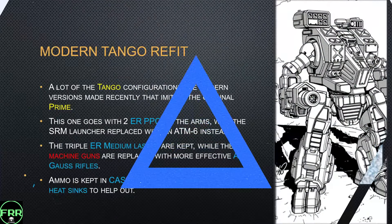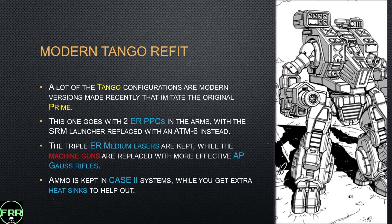Kango configuration, if you've been paying attention, seems to be a more modern configuration trying to imitate the Prime with little modifications. This one goes with twin ER PPCs in the arms, and the SRM launcher is replaced with an ATM-6 — not a bad trade. The triple ER medium lasers are kept, but the machine guns are replaced with AP Gauss rifles, which are much safer to use. Ammo is kept in a CASE II system, and you actually get extra heat sinks to help out. You basically trade out the electronic warfare ability and those terrible APods to make it a little bit tougher and longer-lasting in the field. I think it's quite efficient and a little bit more focused as a retread of the original.